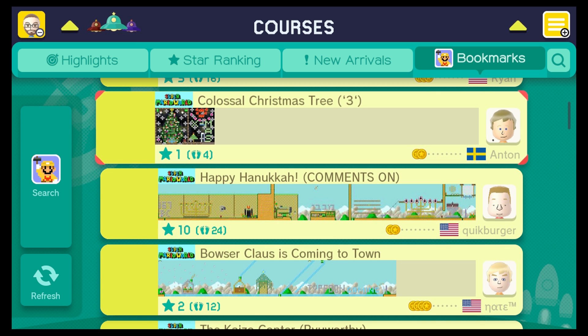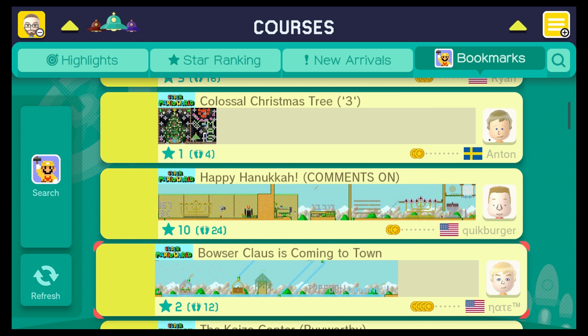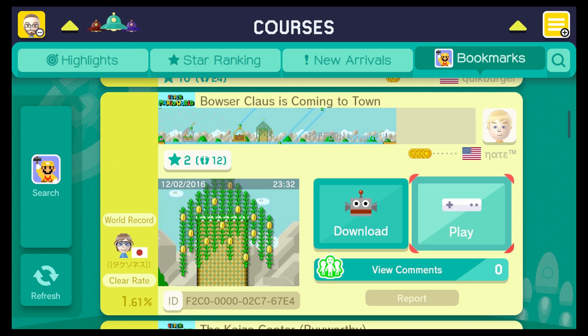But if you're one of these three people right here, make sure you stick around because I'll be playing your levels in this episode. Let's get things started off with Nate — this one is called Bowser Claws is Coming to Town. It has a pretty low clear rate but not many people have played it yet, so let's check it out.